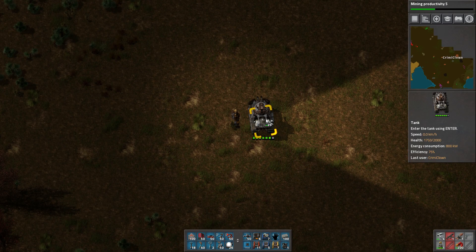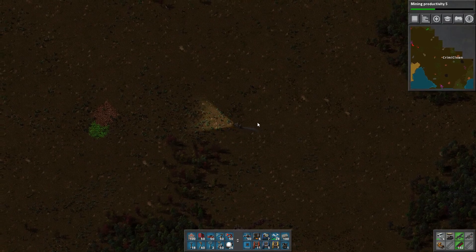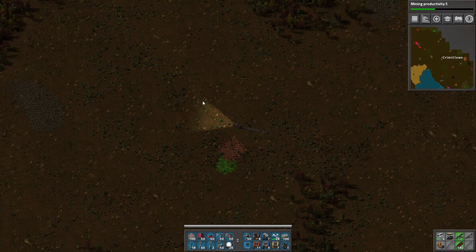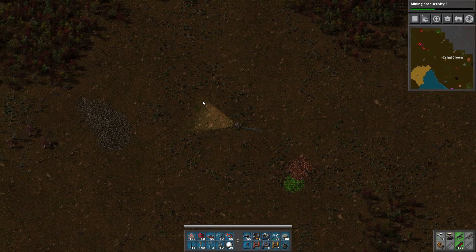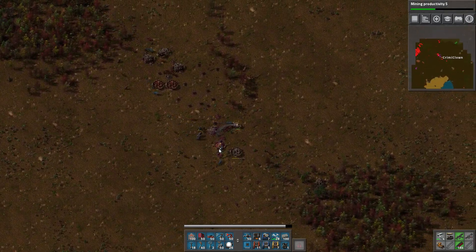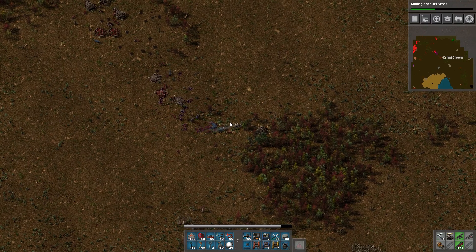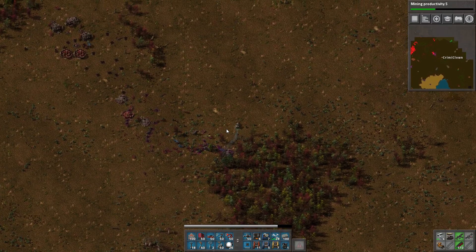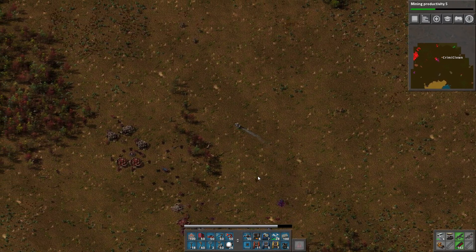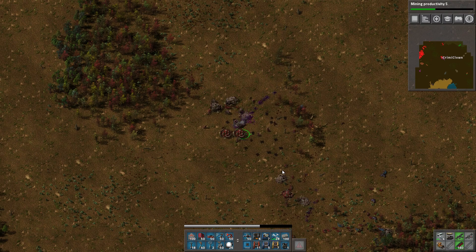Quick repair done. There's a new alien city on the map as well — it's rather big. We need to get rid of it ASAP. It's right on top of some oil which could be very beneficial to our operation. Let's just get rid of the first couple — keep shooting, drive over anything that moves. Kite them away and drive over these lumps. Drive through the hive towers too because they're very annoying.